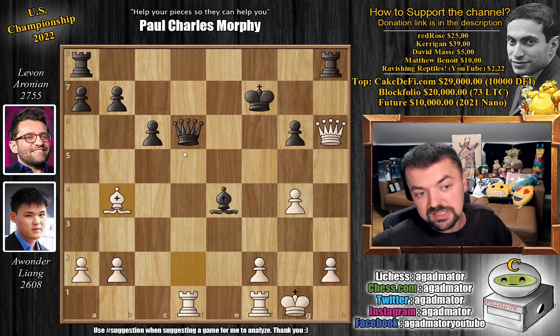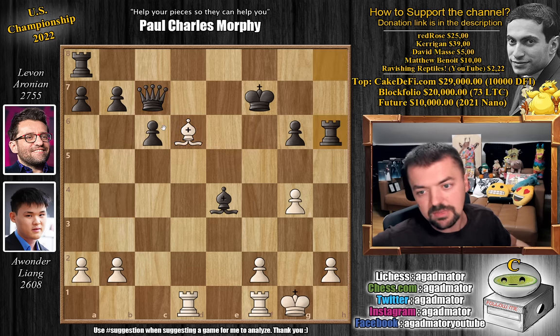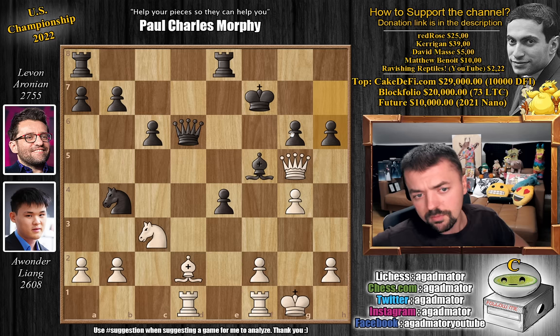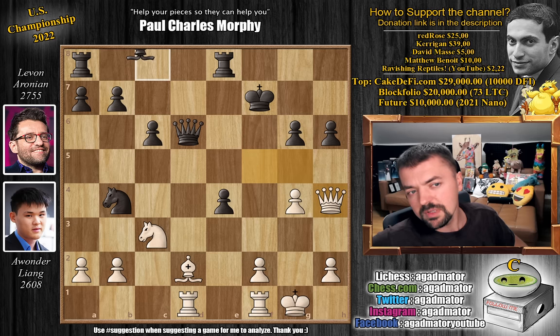Levon finds a very tricky idea - he plays h6, offering the h6 pawn. But for the moment the pawn cannot be captured. If you capture, rook to h8, and now you have to play some very precise moves to get out of this - like knight captures, you attack the black queen after bishop captures. Now bishop captures, attack the black queen again. As the queen moves to keep an eye on the h2 pawn, now you play bishop to d6, force a queen trade with captures, captures, and bishop d5 - you'd get that endgame. So Liang goes queen back to h4. Bishop to e6, bishop to d7, and bishop to c8 all lose - and Levon played bishop to c8.